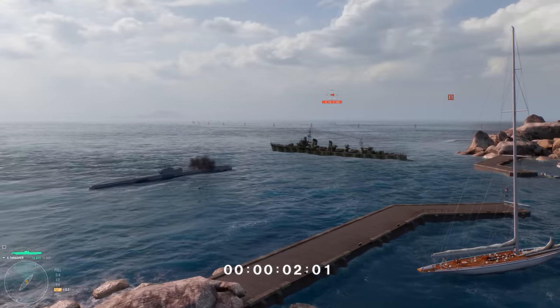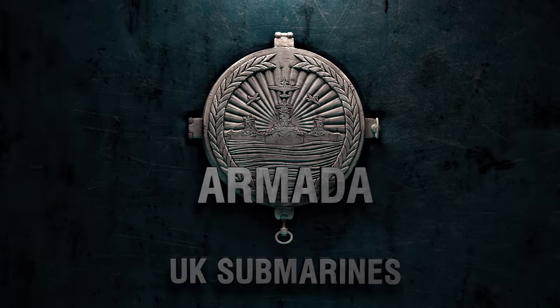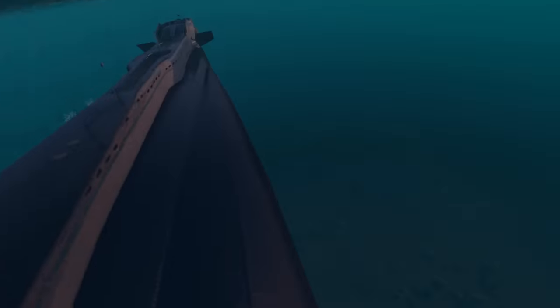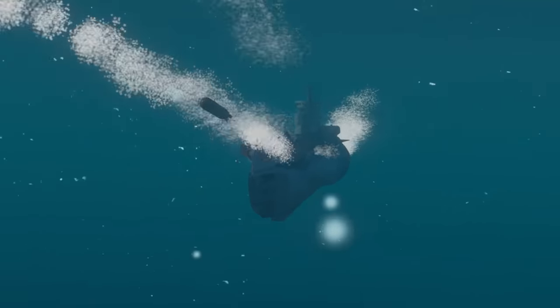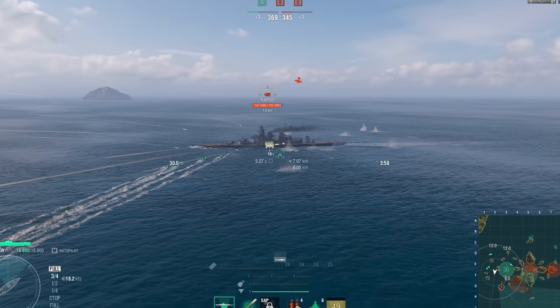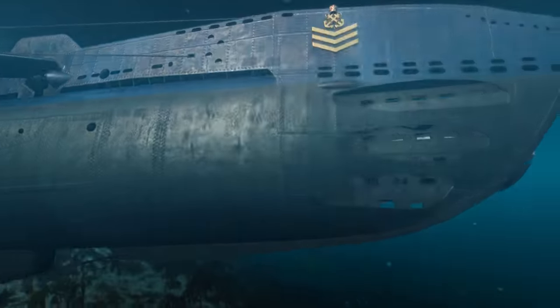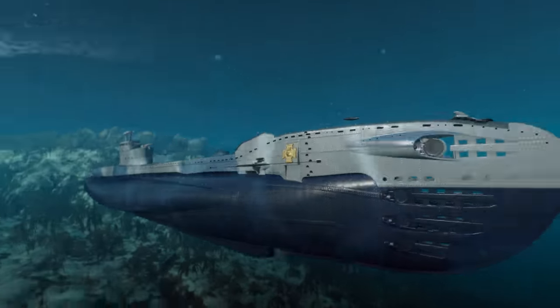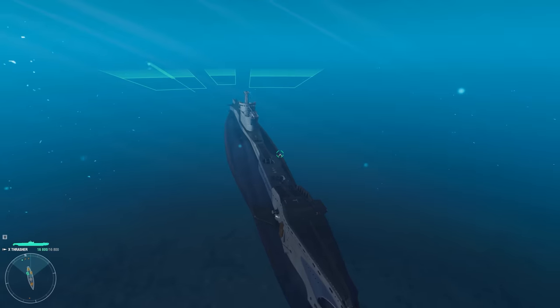Thrasher starts firing, and we launch the timer. Now, as promised, we switch to the main armament of the British boats. The trio from Britannia is armed only with acoustic torpedoes. Most of the newcomers' torpedo launchers are installed in the bow, while only Sturdy and Thrasher can attack their opponents with aft torpedo launchers.